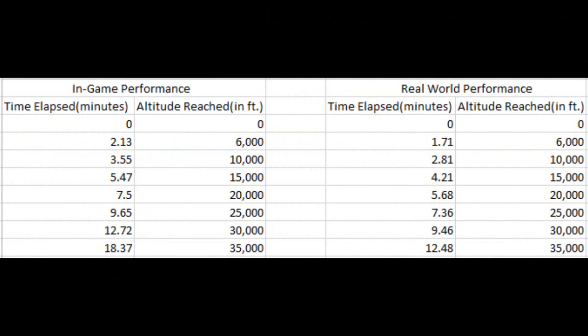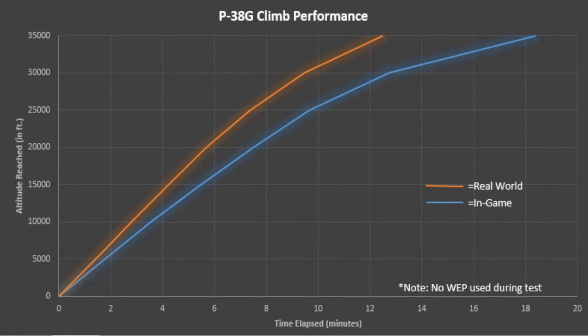There are the hard numbers of how the aircraft performs in relation to the real world performance of the P-38. Here you can see I graphed all those individual data points, and again the aircraft is underperforming by a significant margin. Again, I believe it's due to the manifold pressure not being up to par.